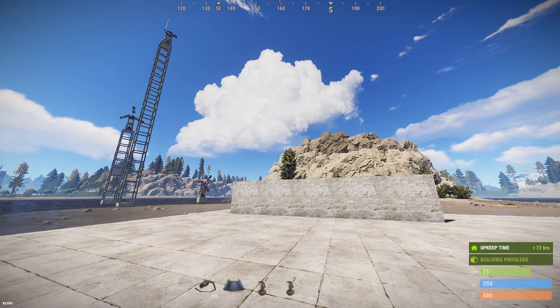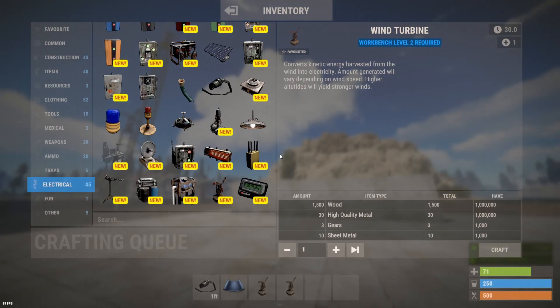Hello everyone, it's Thumper the Rabid Rabbit. In today's episode of Rust Electricity 101: The Component Guide, we're going to cover the wind turbine component. Wind turbines are a level two component — not a default blueprint — so you're going to have to look in locked elite or higher tier crates, or perhaps on the oil rig or from heavy scientists to find this item. The easiest place to locate the wind turbine is in the Bandit Camp for just 500 scrap.